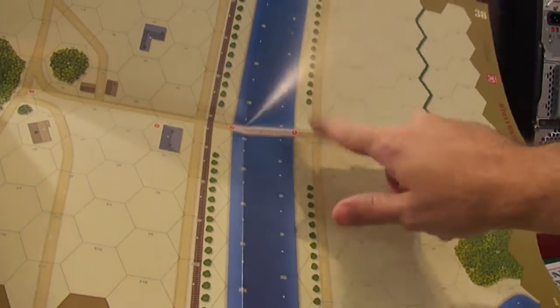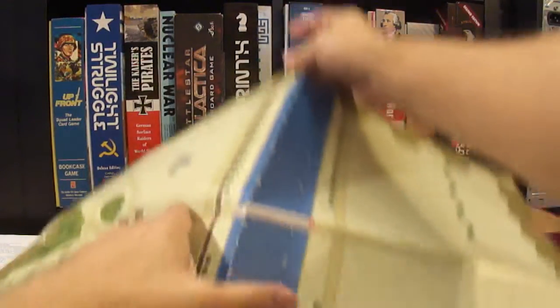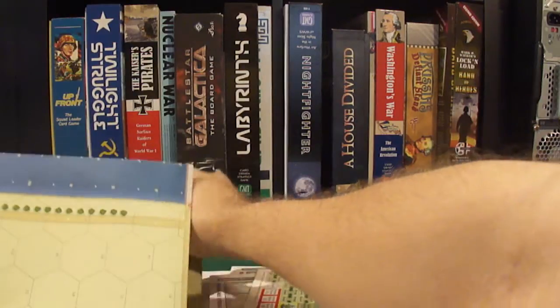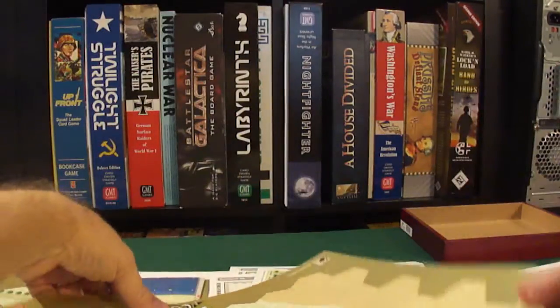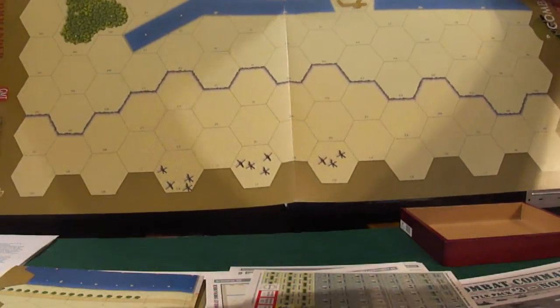There are a couple machine guns up here and a pillbox across from the bridge. It's not much on the German side, but they've got a lot of defenses set up there. I'm not sure which beach scenario this is, but you can see there are a couple hedgehogs down at the bottom there.